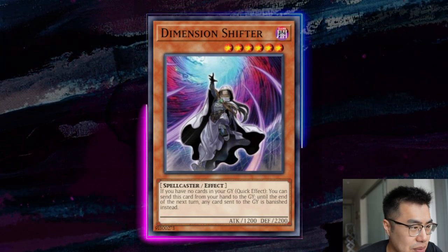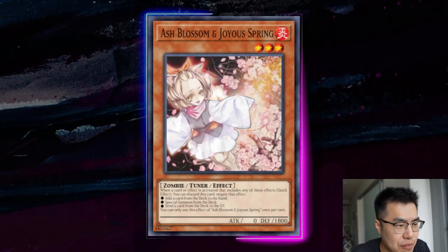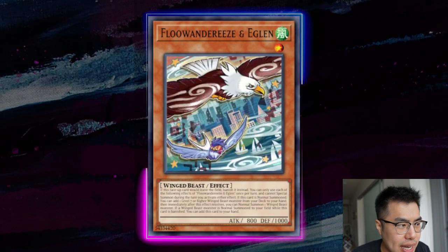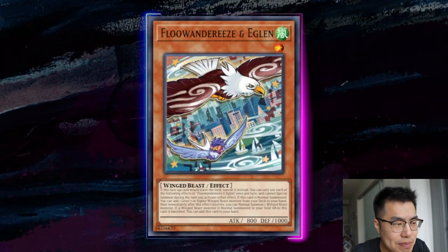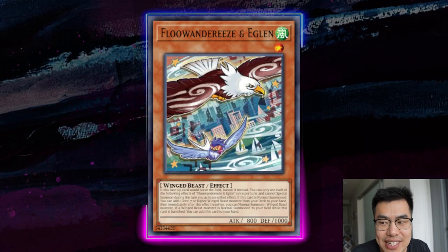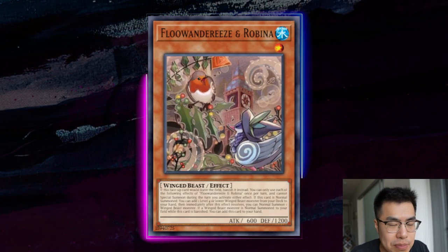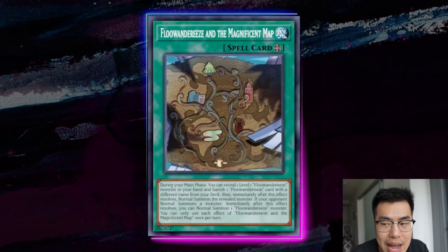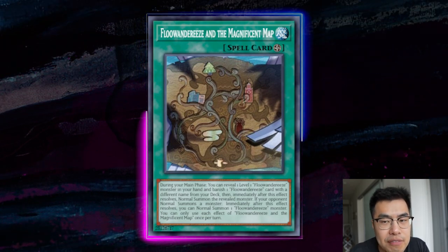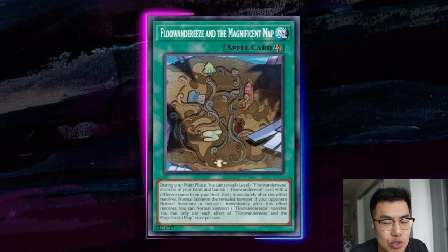Let's talk about what cards are needed to beat this deck. At the top of the list is Ash Blossom & Joyous Spring — every deck should essentially be main decking this, especially at the beginning of a format. Against this deck specifically, I typically like to hold it for the bird that adds. You have the choice between Robina and Eaglin. In game one, I feel it's better to hit the Eaglin, because this guarantees they're not going to get access to a level seven bird unless they hard drew it or have another way to add it via Advent of Adventure. If you use Ash on Robina and they have follow-up plus a way to get Eaglin — opening Map plus another bird — they can still tribute for the level seven monster.